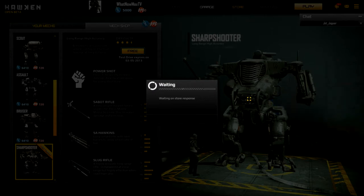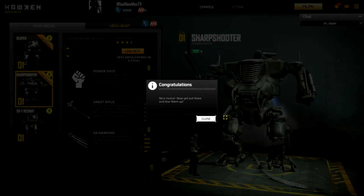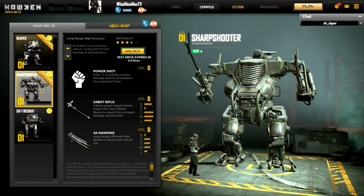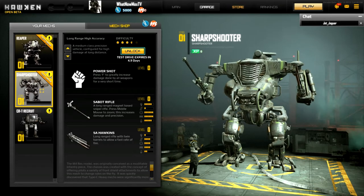So the difference is whenever you level up - you can see they're like level zero - whenever you play on a mech you level it up and you get unlock points for it. Go ahead and click on the mech, then click on the one that you're not renting.